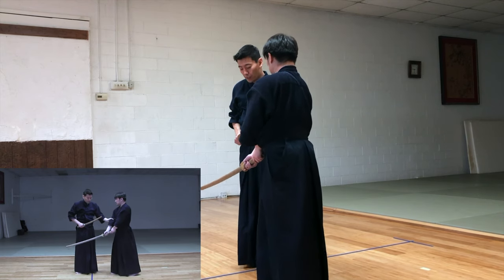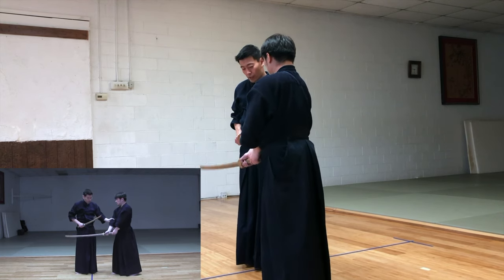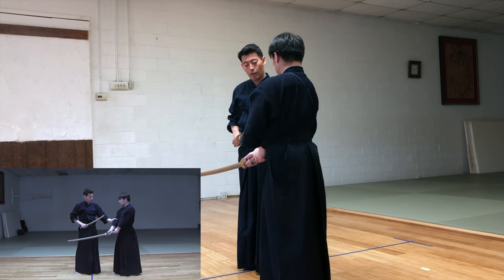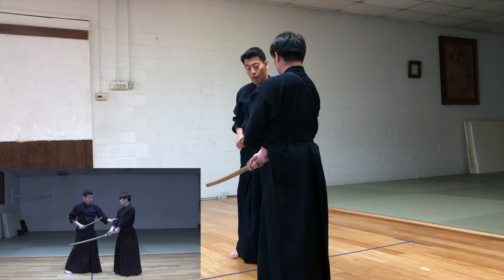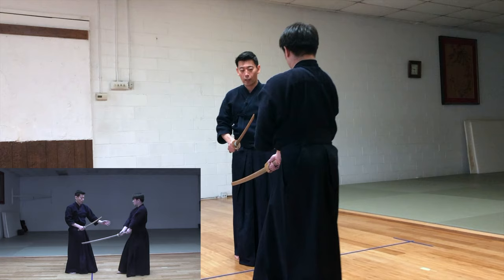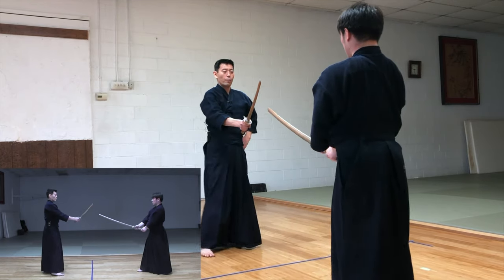This way — even if he wants to move his sword, I'm kind of pushing him away. And from here I can go back. He is starting going backwards because he's Uchitachi. So I can let go. Back to the center.